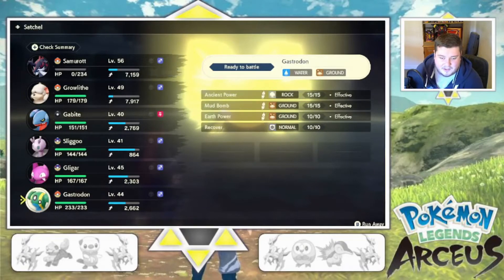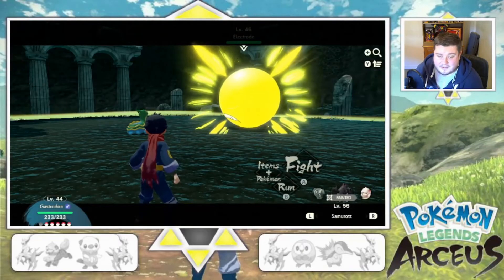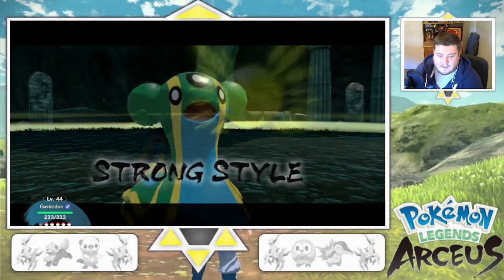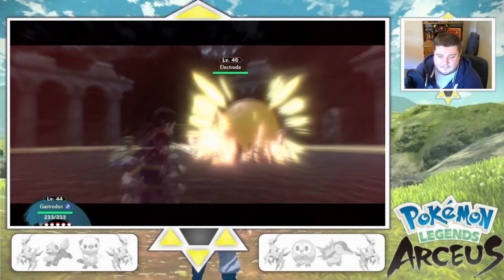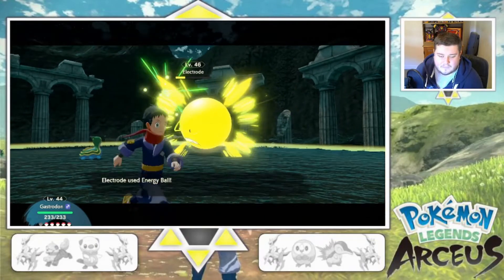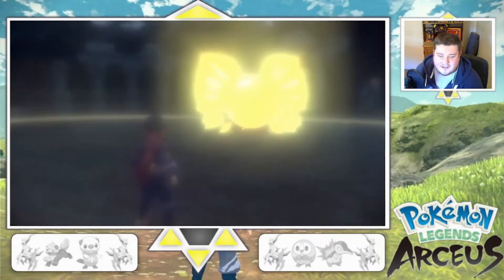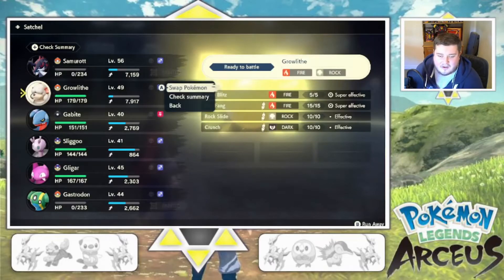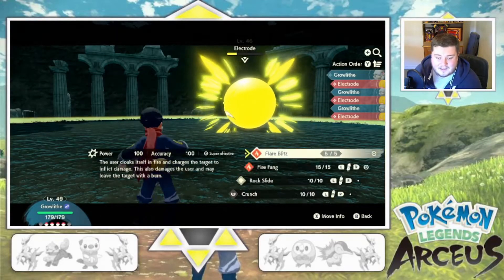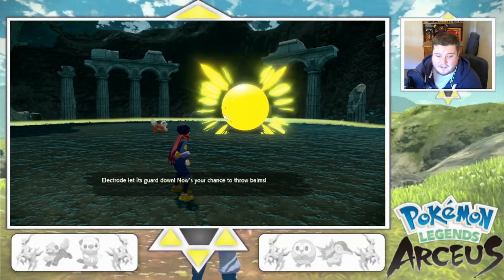Let's bring out Gastrodon. I'm not sure how well it can hit Gastrodon, if I'm honest. We're going to go for a strong strike with Earth Power. It's cross type as well, isn't it? It has Energy Ball? What? You're kidding. Oh my God, that is actually a joke. Yeah, I don't think we're going to win this one. Fire Fang — because that's super effective — and I didn't realize that.